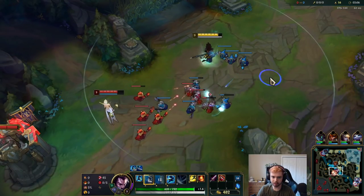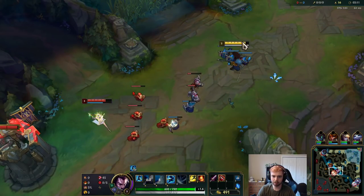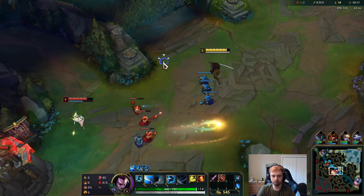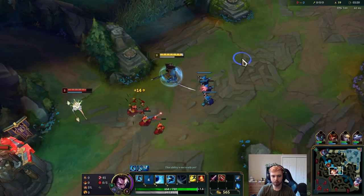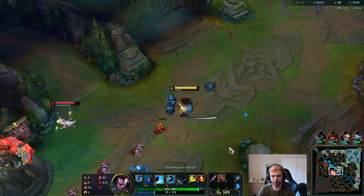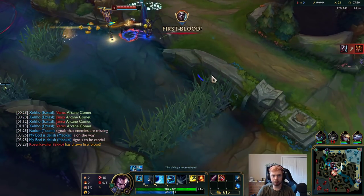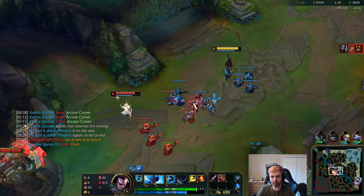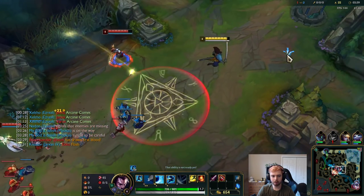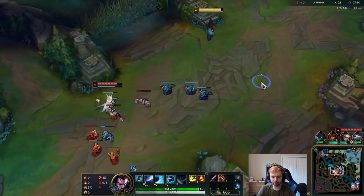Staying behind creep so she can't Q me — if she can't snare me I think I'll be okay versus Echo. Doing fine. It was close, I should have played a little more aggressive there. Darn, what did he get hit by — a stun or something? Got the minion, that's all I really want. He's gonna go for bot side scuttle crab.